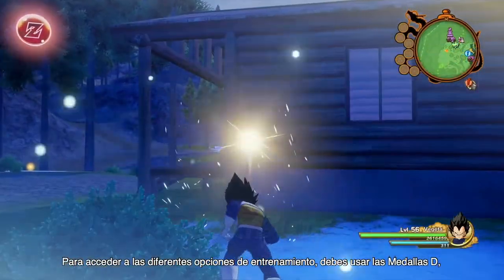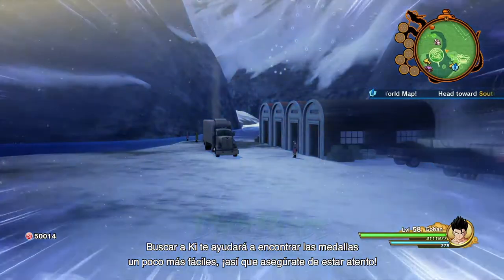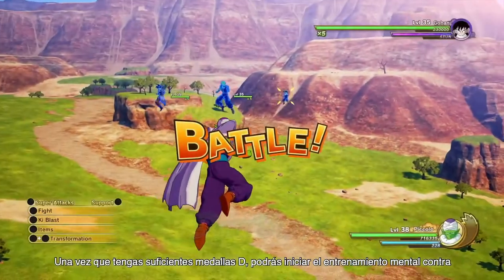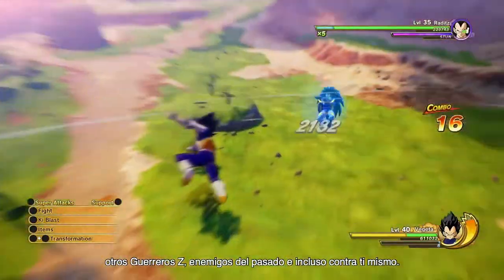In order to access the different training options, you must use D-metals, which can be found all over the world. Searching for Ki will help you find medals a little easier, so be sure to keep an eye out. Once you have enough D-metals, you can begin the mental training against other Z-Warriors, enemies from the past, and even yourself.